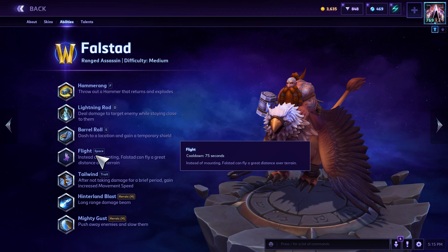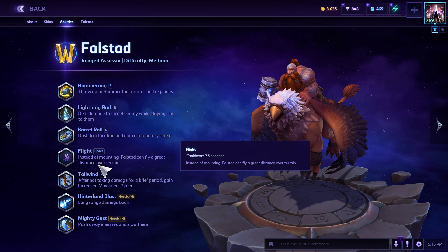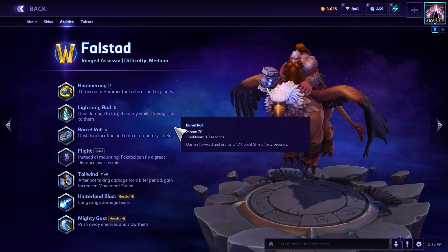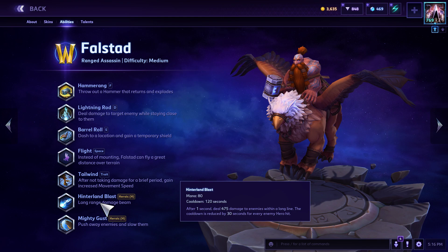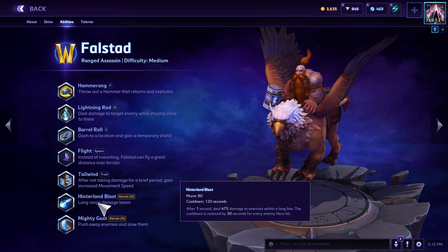Flight is what makes Falstad a global — he doesn't have a mount, instead he flies over terrain. About every 75 seconds you can use this; it's really, really good on maps like Towers of Doom, Cursed Hollow, Dragonshire — any sort of map that would require you to be somewhere for an objective. Tailwind is his trait: you gain 15% increased movement speed after not taking damage for five seconds.